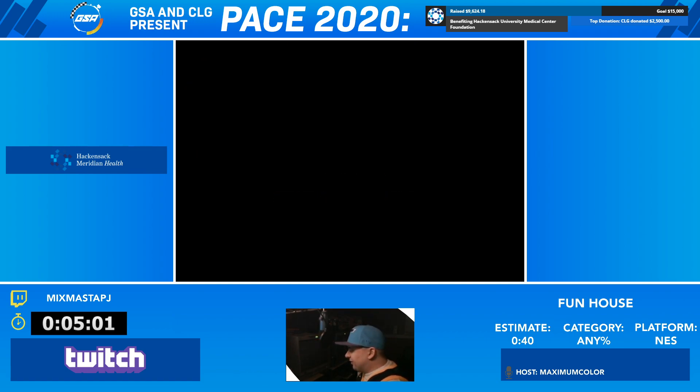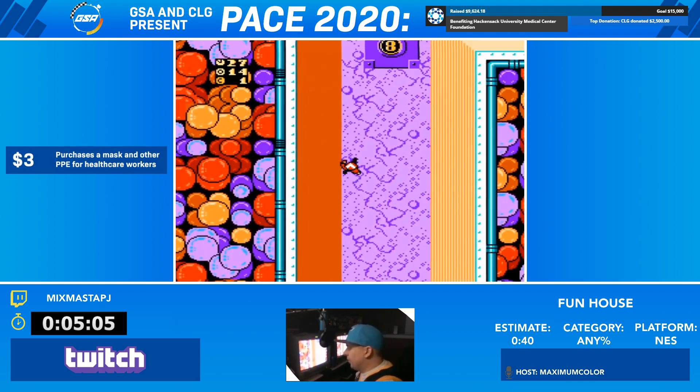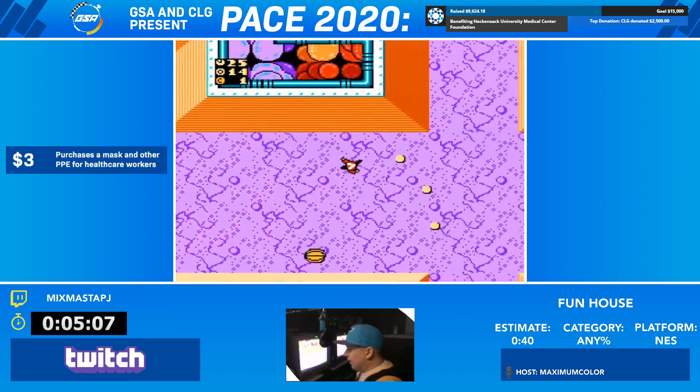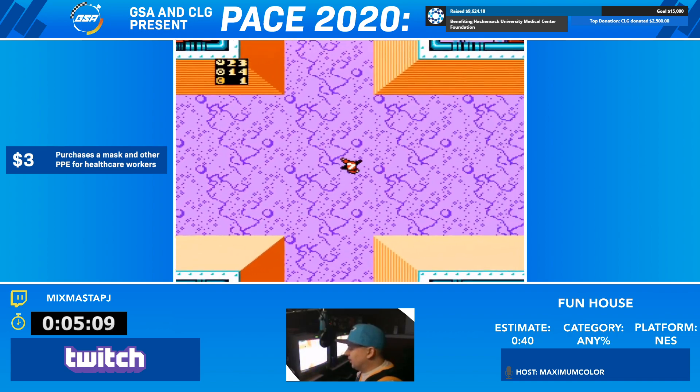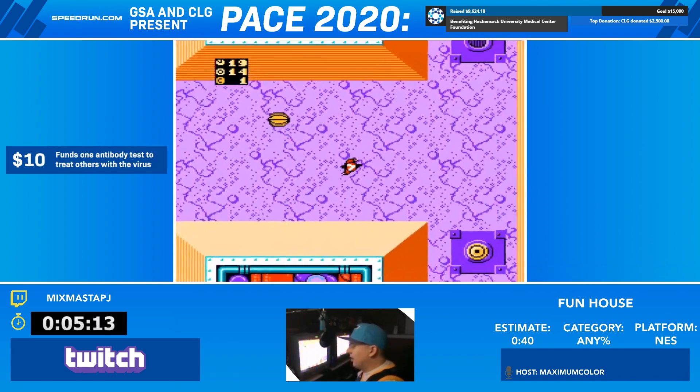This is a pretty brutal level with ice physics — the entire floor is going to be ice, which seems really dangerous for someone on rollerblades. We've got to watch out for these banana cannons. It seems like it's at the bottom, now it's going to be at the top — and oh, we got bonked anyway. Got through there pretty quickly.